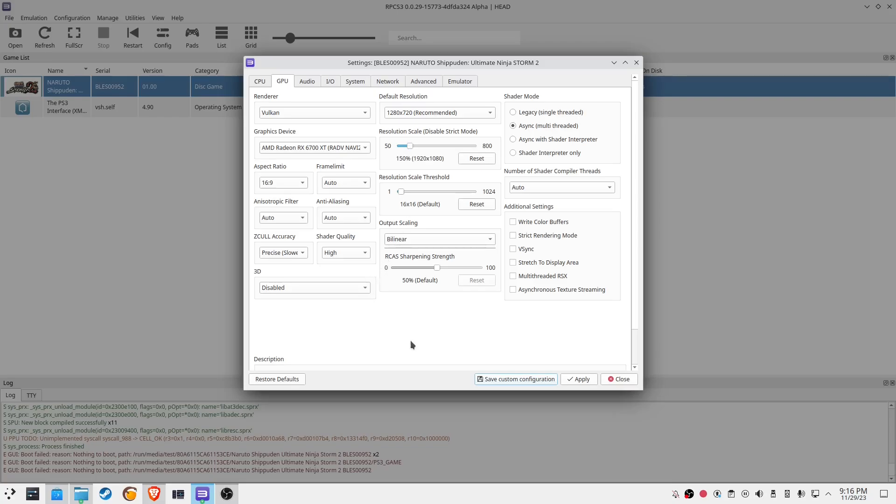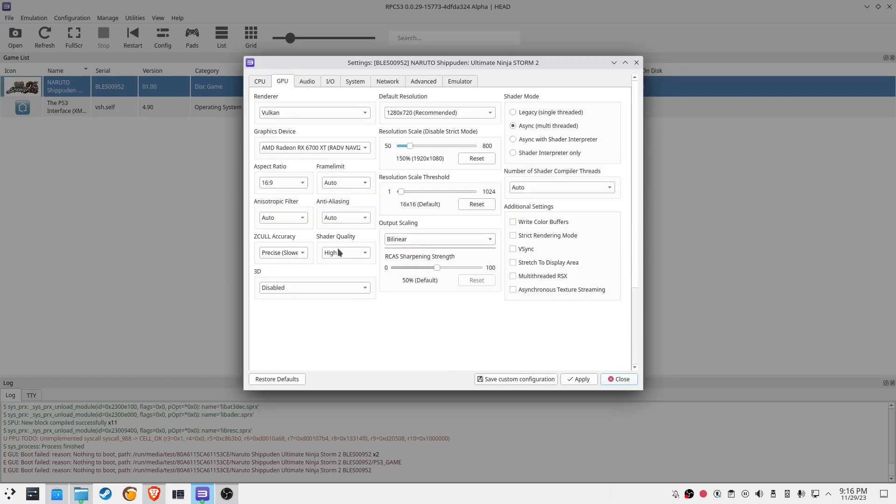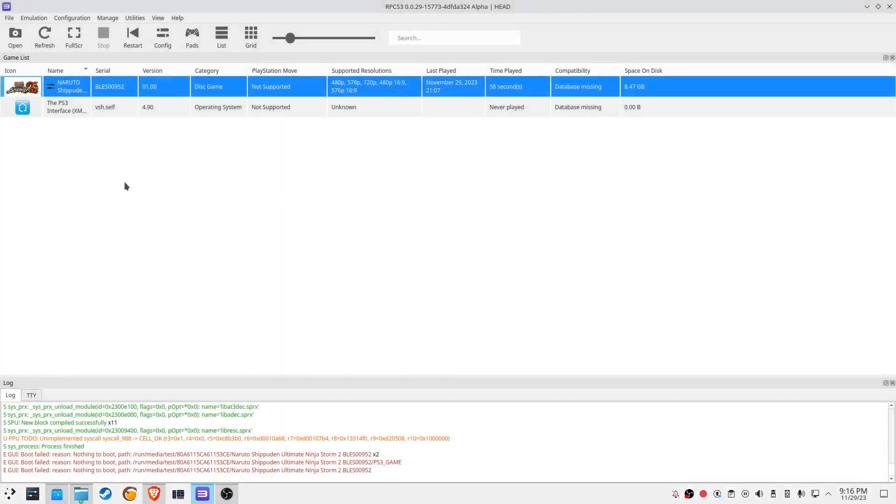It only goes up to 720p — that's fine. Let's increase the resolution scale to 1080p, because we're living in 2023. Based on Storm Generations where the opening sequence was playing too fast, it probably won't happen here, but just in case we're going to set Position 3 native, in case there's a specific cutscene where that might happen. Other than that, everything's good. We're going to save the custom configuration and now let's boot up the game.